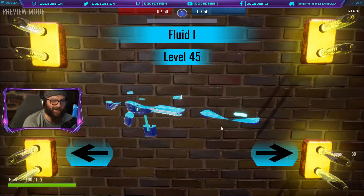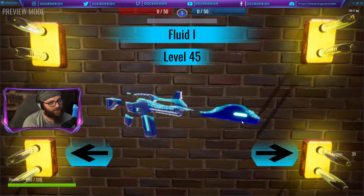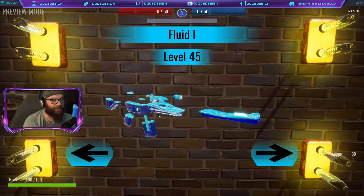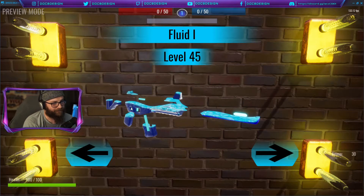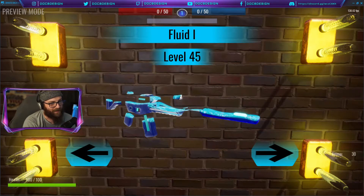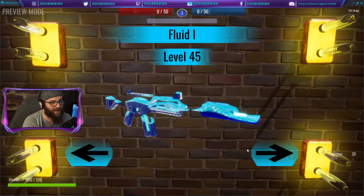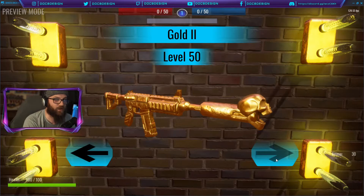Fluid is a skin that doesn't really make sense at first, but once you understand the mechanics it's just the same AR filled with a fluid material. I thought it looked kind of funny and weird and interesting. I'm curious to see what it looks like when players are actually looking down the sights, because this material is somewhat transparent — players might actually get a better field of view through this gun, which could create a little built-in advantage.